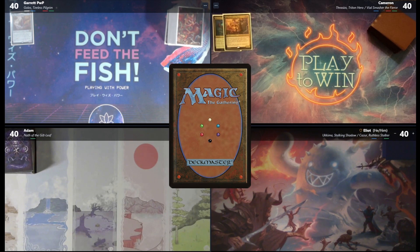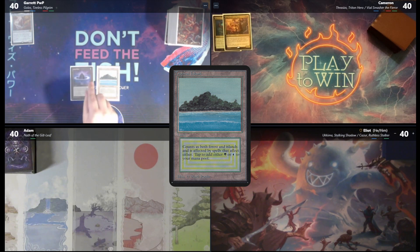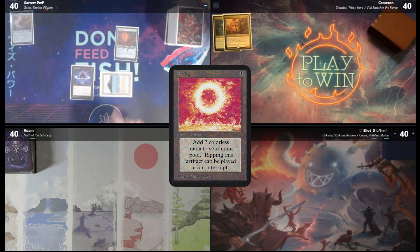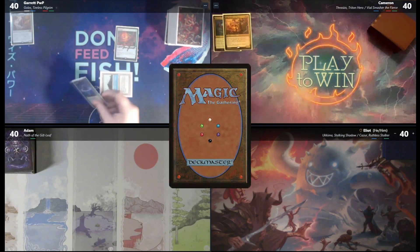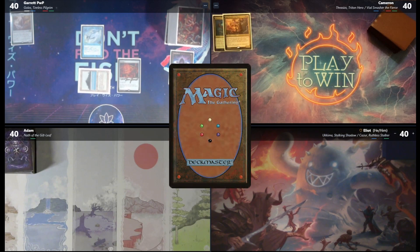Alright, so Garrett is up first. I'll start it off with a draw. I will start us off with a Tropical Island into a Lotus Petal into a Sol Ring. Oh my goodness! Any response? Nope. I will crack the Lotus Petal for a blue and attempt to play a Mystic Remora. I have nothing for that. All good on me. I will go ahead and pass the turn.